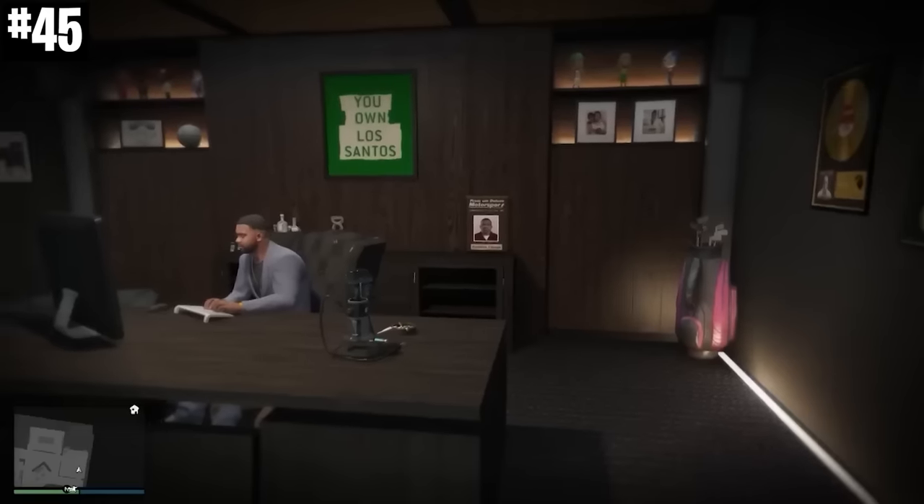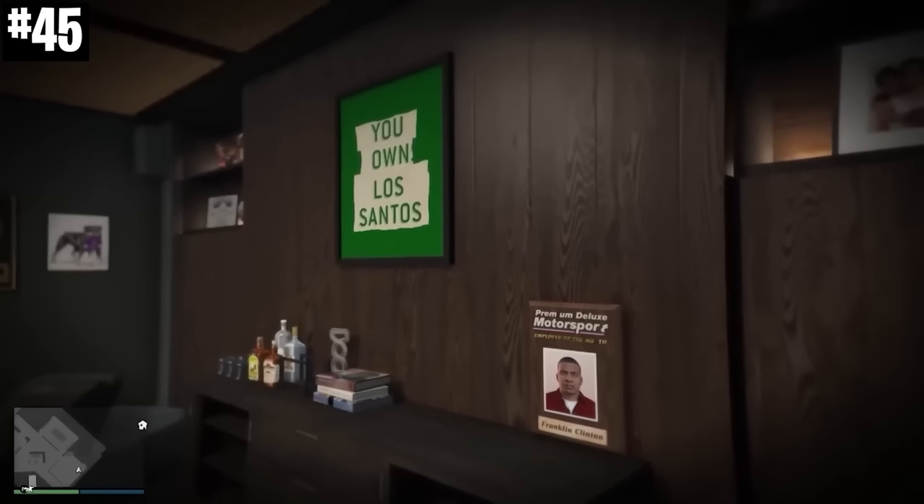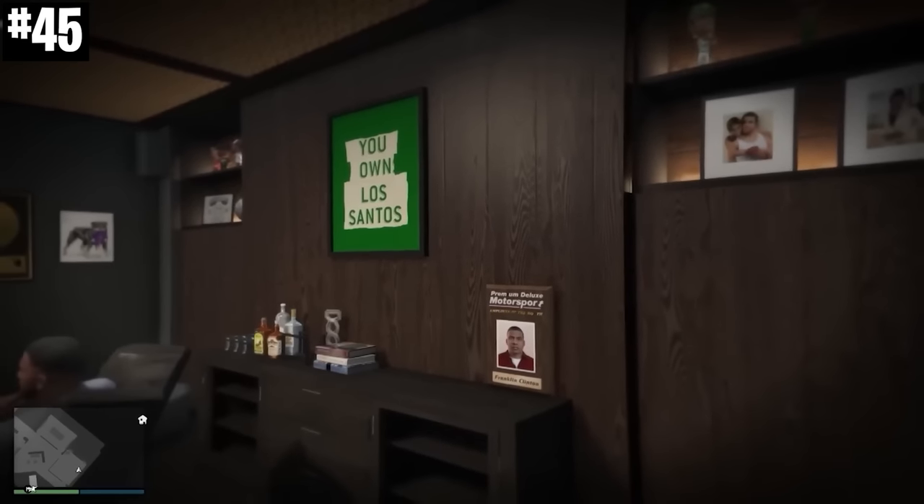In the Grand Theft Auto 5 story, Franklin has a poster on his wall that says 'Los Santos Owns You.' However, in the agency, in Franklin's office, he's got a new one that says 'You Own Los Santos.' Yeah, Franklin made it.